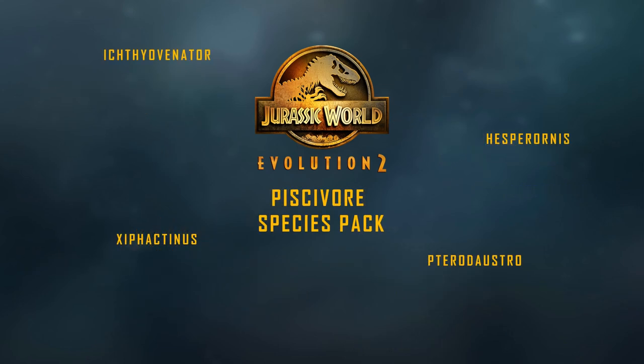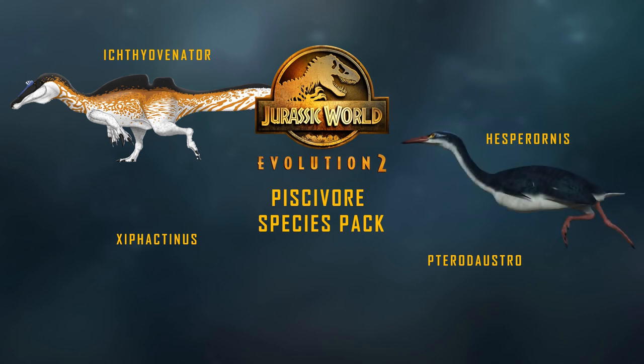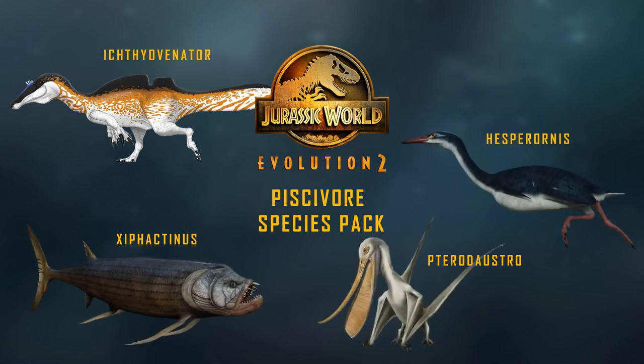The Piscivore Species Pack features Ichthyovenator, Hesperonis, Xiphactinus, and the Pterodaustro — which basically looks like a flying toothbrush.